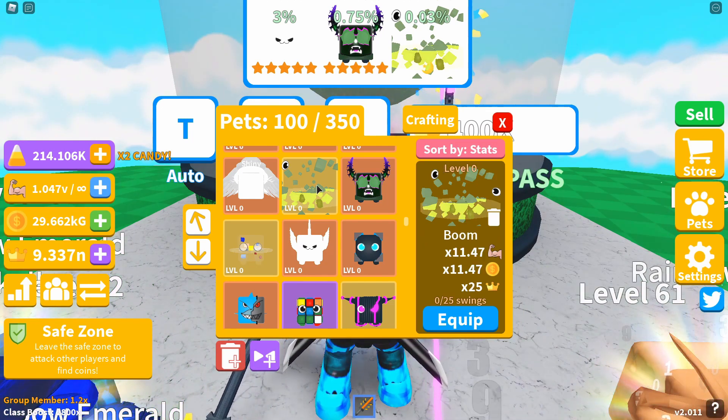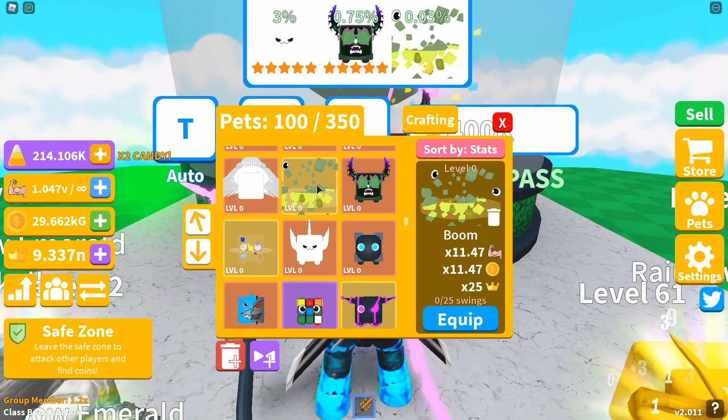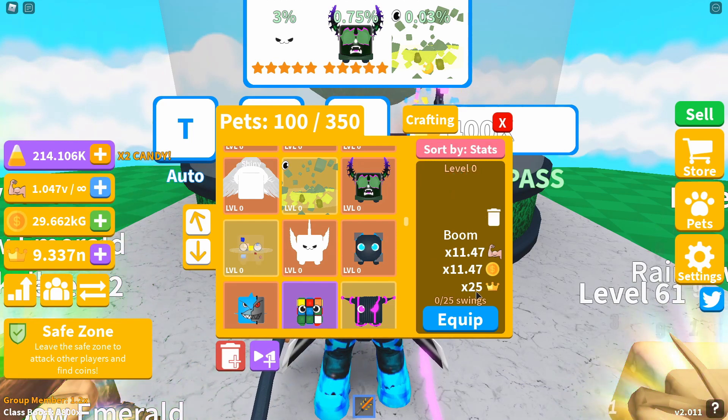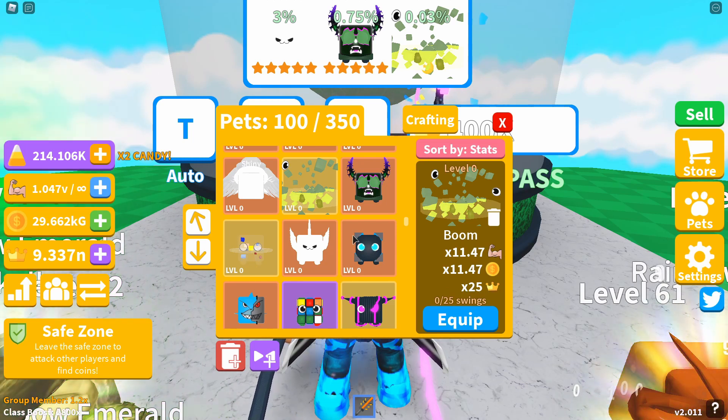The moon pet in the island two egg is called Boom - it looks like an exploding block in a circle. This pet gives you an 11.47x strength and coin boost and a 25x crown multiplier. For new players, these are the type of pets you want to get to earn more crowns and unlock better pets.